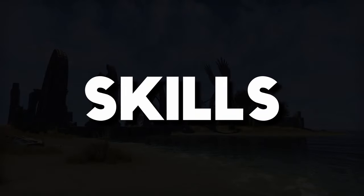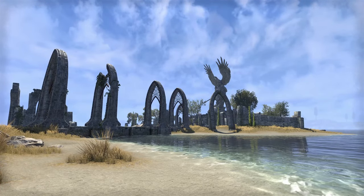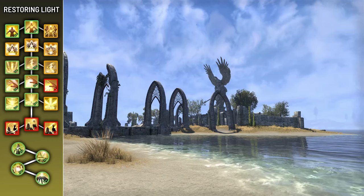I'll start off by showing you all the skills that can be useful, and then I'll show you how to set them up for different encounters. Starting off with Templar's three skill lines: Aedric Spear, Dawn's Wrath, and Restoring Light. We're going to start with Restoring Light, as this skill line has the most useful abilities when it comes to tanking.